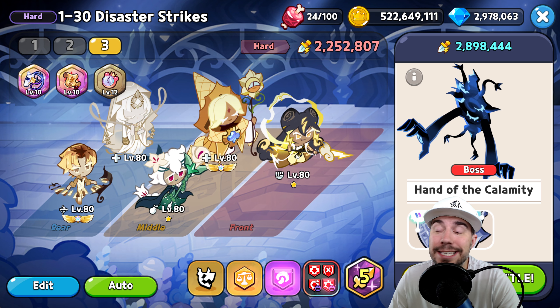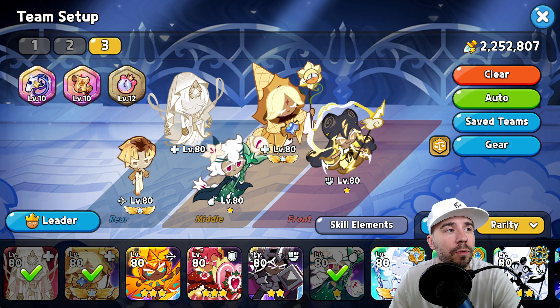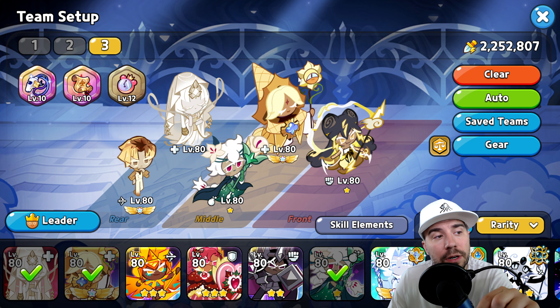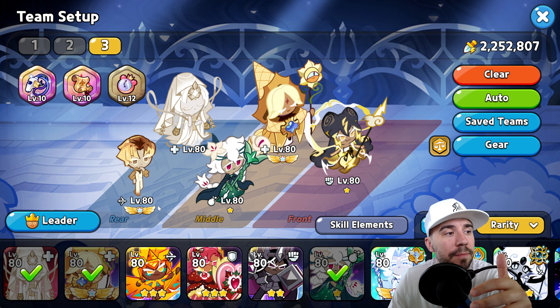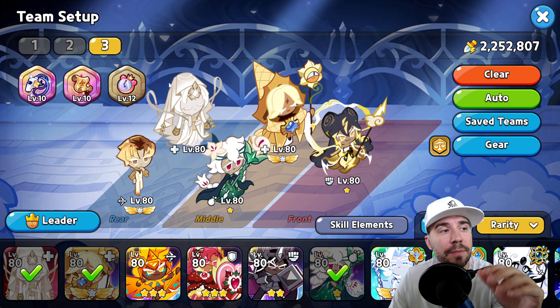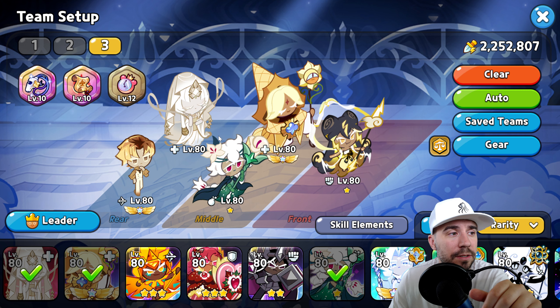Now let's meet our team. We're taking advantage of Pure Vanilla for injury removal, and we've got some newer cookies: Mystic Flower and the lovely Stormbringer. This team is a little on the heavier side — legendary, ancient, beast — but look: no promotion, one promotion, one promotion here. We do have an ascended PV and an ascended Creme Brulee. It's a pretty low barrier to entry, which is why I really like this strategy as a free-to-play player.